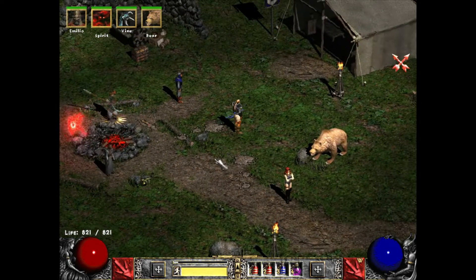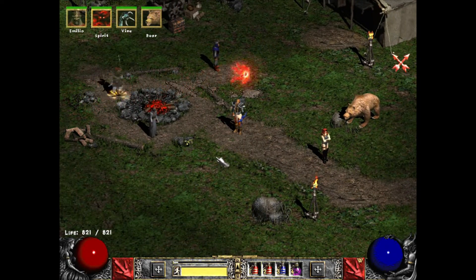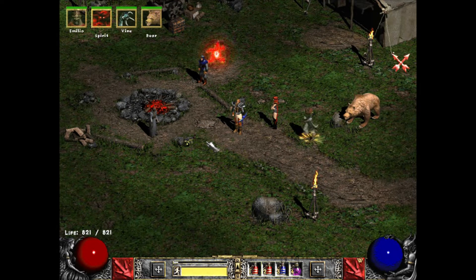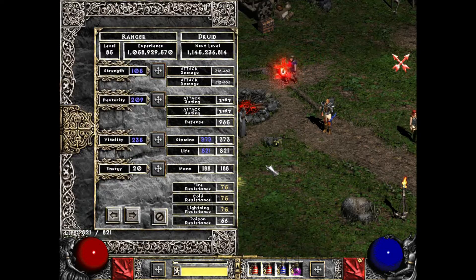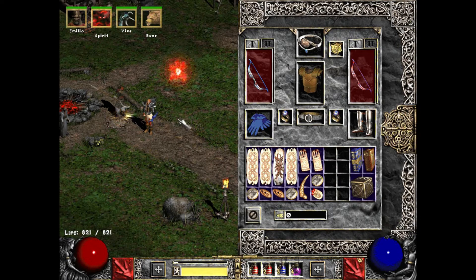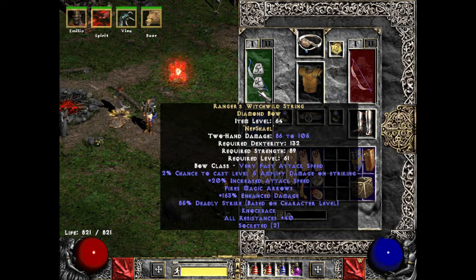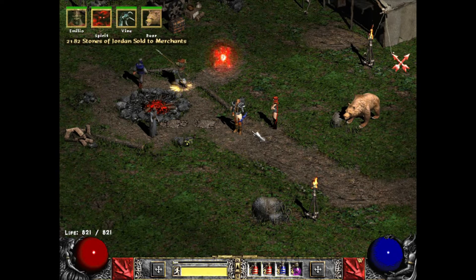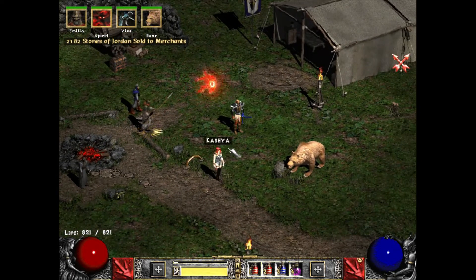There's always something else I should probably be doing, but this seems fun. Let's make a little video about what some people on the internet have dubbed the Druid Ranger build. Largely that is a factor of using a ranged weapon while having pets. Basically, you're a summon druid that uses a bow, and it's actually kind of a cool build.